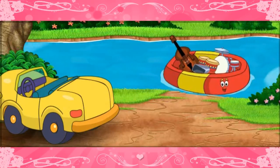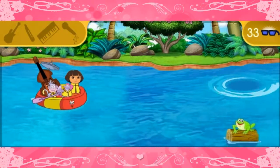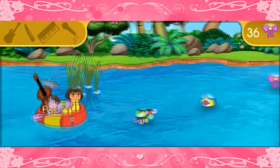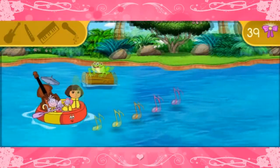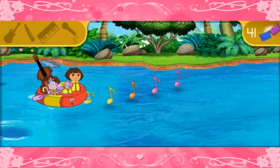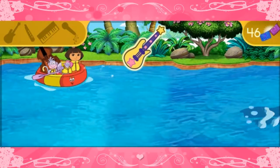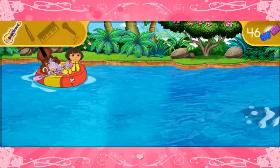Now we can keep going to get to Benny's barn! Press the up and down arrows on the keyboard to help steer Tico's nutty raft! You're doing great! Yay! Whoa! We found the guitar! The guitar has six strings! We strum or pluck the guitar to play it!